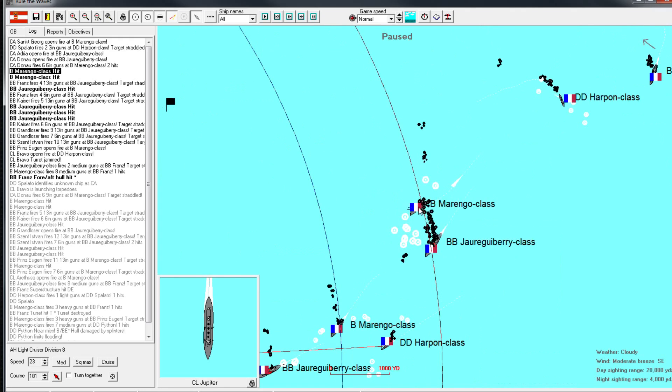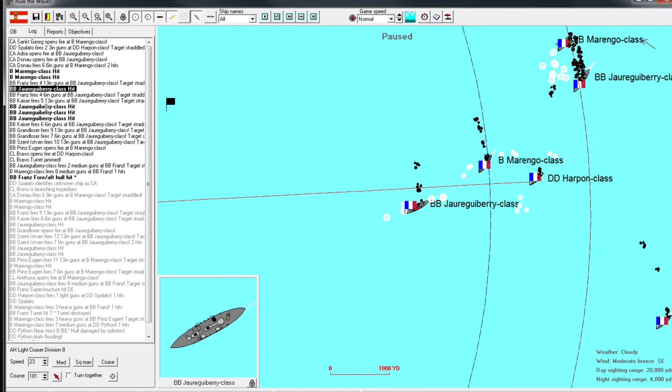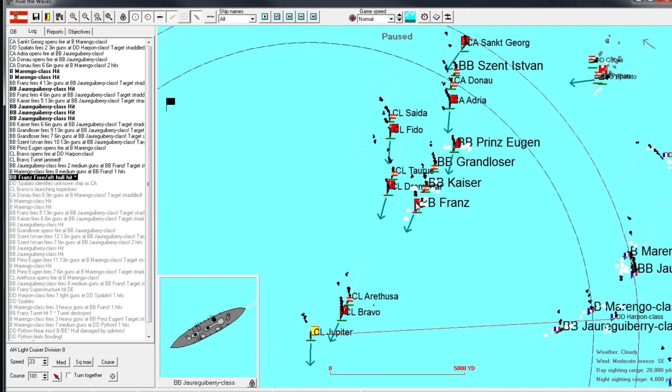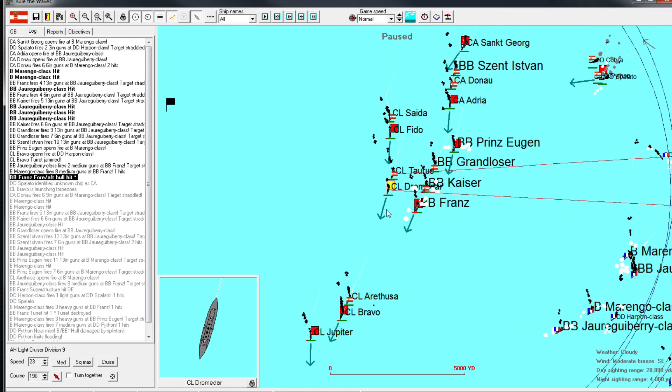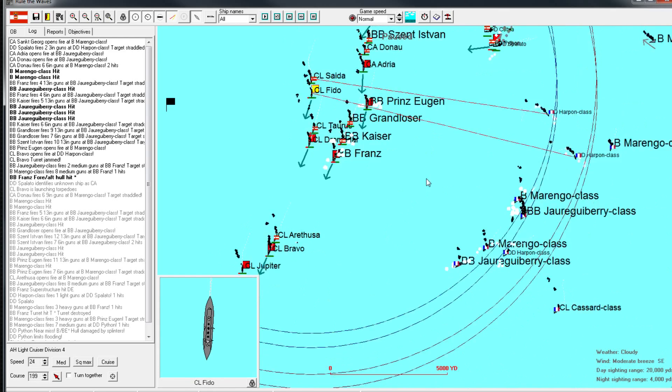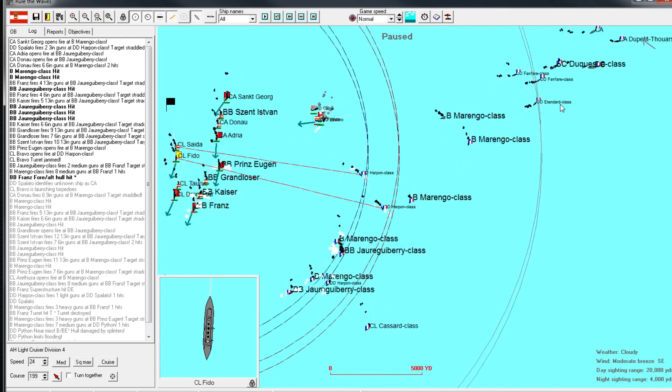More hits on this guy but 6-inch. A good hit on this dreadnought - destroyed one of their turrets. One of these 13-inch shells destroyed one of their turrets. Franz took another penetration from medium guns - you don't always correctly identify medium and heavy, but I'm assuming they're more or less correct. This was so good - we got these guys to completely turn away.